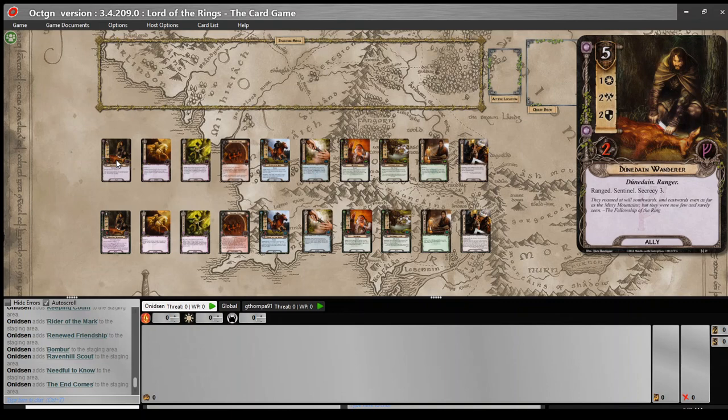We'll start off with the Dunedain Wanderer. The original card reads: five cost for one willpower, two attack, two defense, two hit points. It has ranged, sentinel, and Secrecy 3. So outside of a secrecy deck, this is very expensive, and yes, you're getting ranged and sentinel, but it is still a very, very expensive card if you're not playing a secrecy deck.